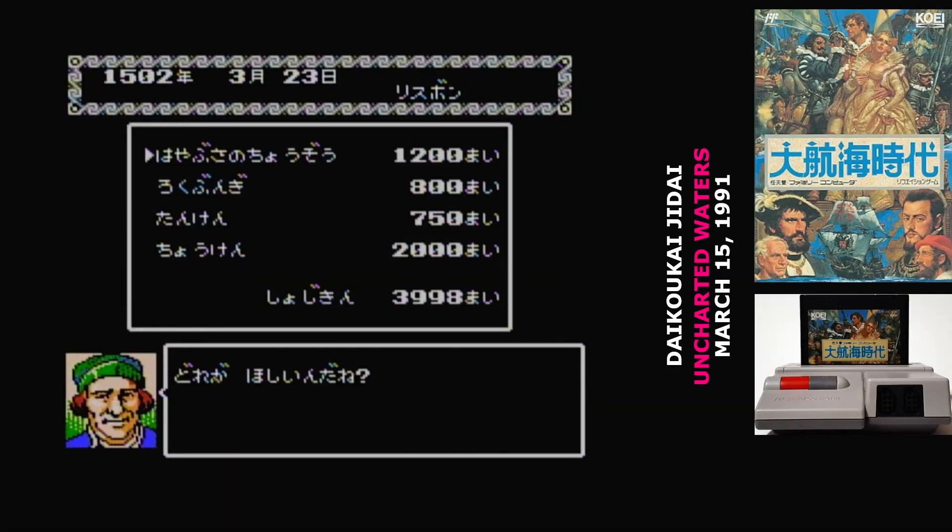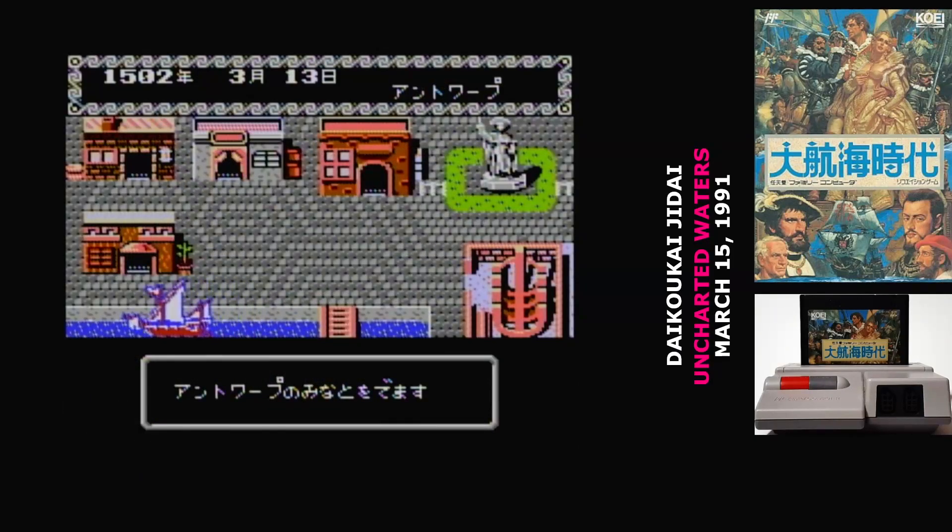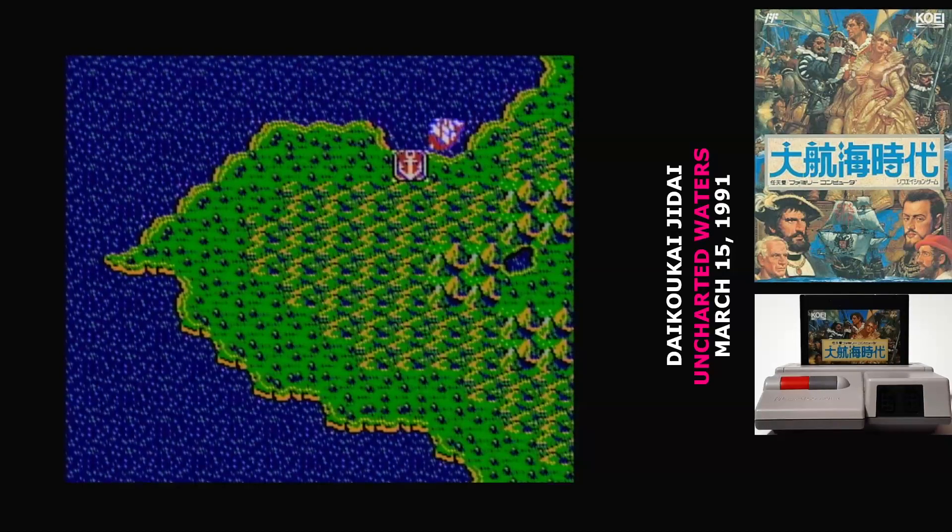You have to return to the king of Portugal when you're ready to level up. There's a guild where you can buy special equipment like telescopes or figureheads for your ship, and shipyards where you buy additional ships. Once you've done everything you need in town, it's time to head off to sea — and here's where your troubles begin.